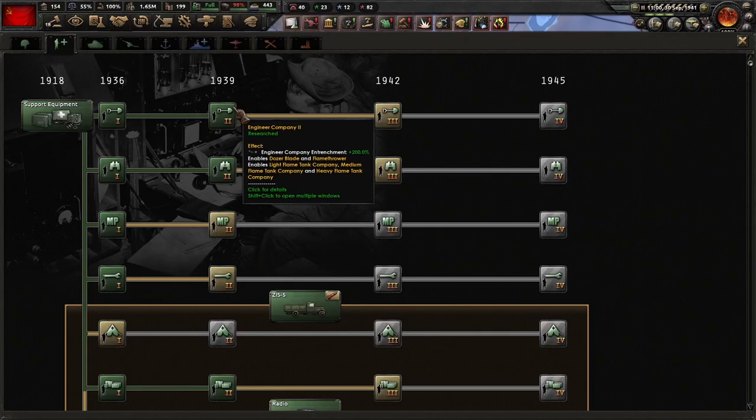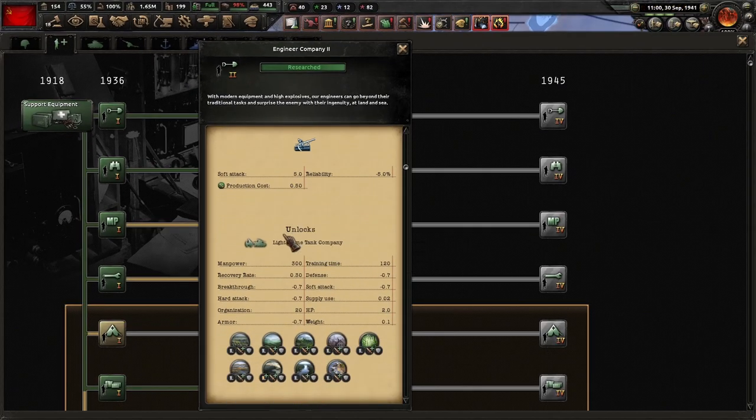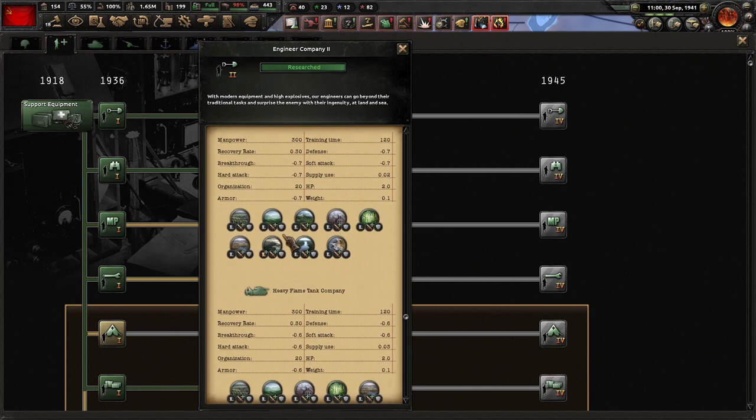First, to use dozer blades you need Engineering Level 2 and have the No Step Back DLC enabled.